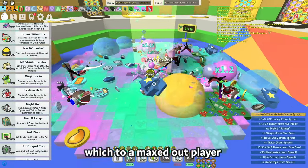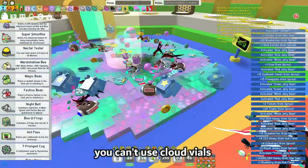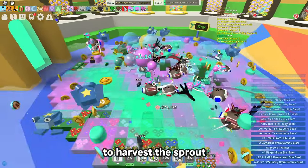You can spawn a sticker sprout by using a sprout in the hub field. The sprout has 1 billion health, which to a maxed out player might seem little, but you don't have your bees and you can't use cloud vials or sprinklers. This is me planting a sticker sprout, and it took me and 10 max gear players 4 minutes to harvest the sprout.